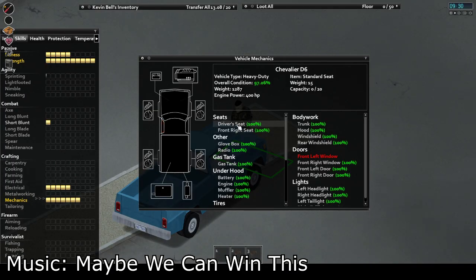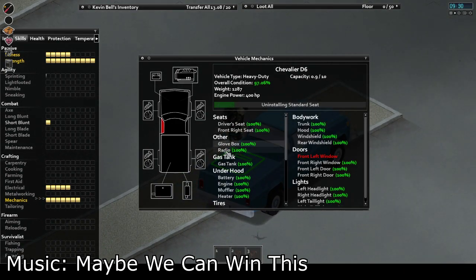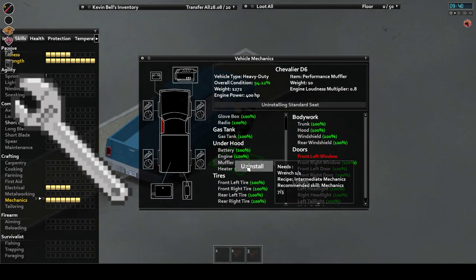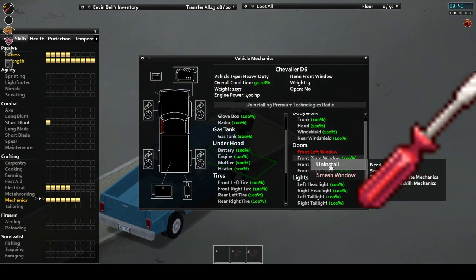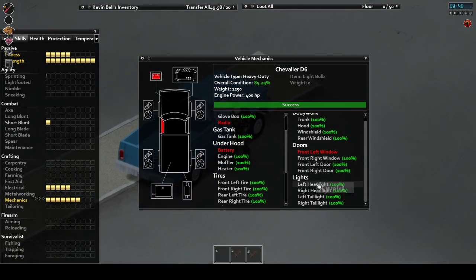First up, you're going to need a variety of tools to strip a car down to its frame and leave it on blocks. The first thing you're going to need is a wrench — required for many parts such as the brakes, the suspension, the doors, and more. You just aren't going to get very far without one. A screwdriver is needed to steal many of the smaller parts out of the car, such as the battery, the headlights, and the windows.